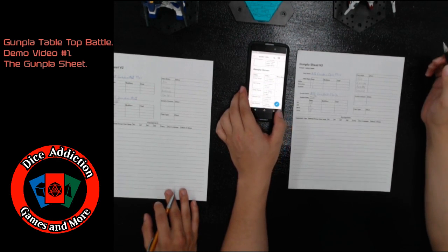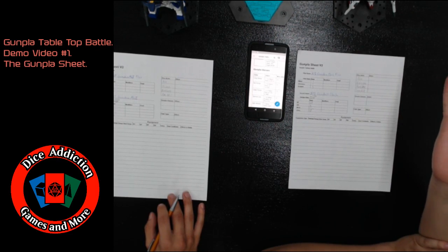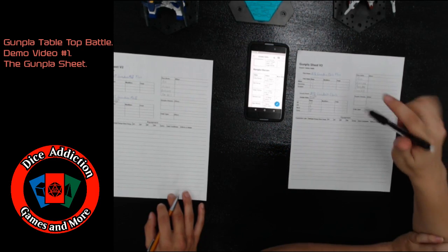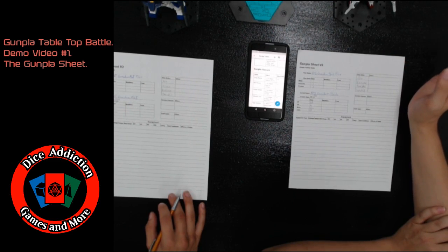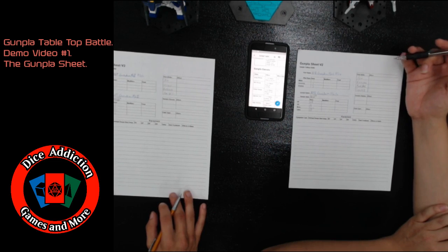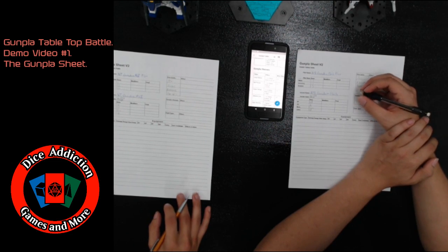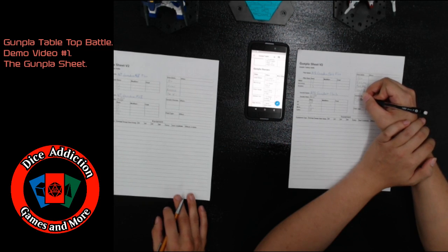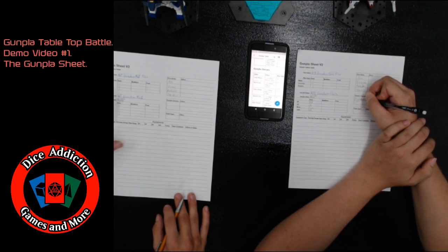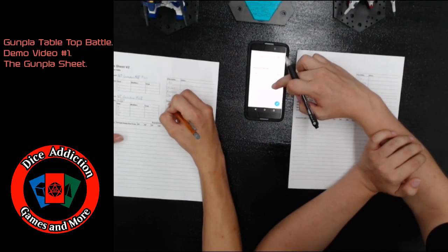Any player is allowed to pick two Gunpla classes to define their Gundam. For my custom M91 Gundam — since it's based off the F91, which is known for being small and fast — I'm going to choose High Mobility. Canon is going to go with Mid Range for his first class.